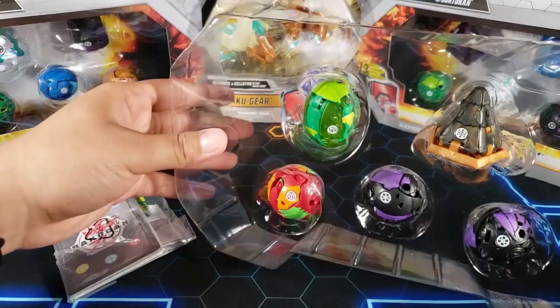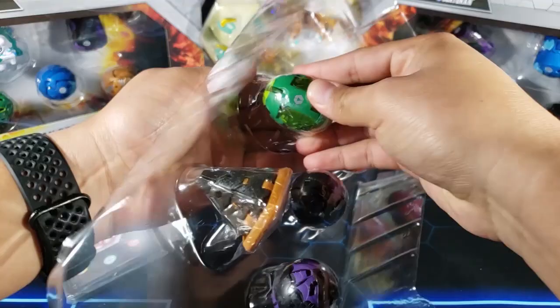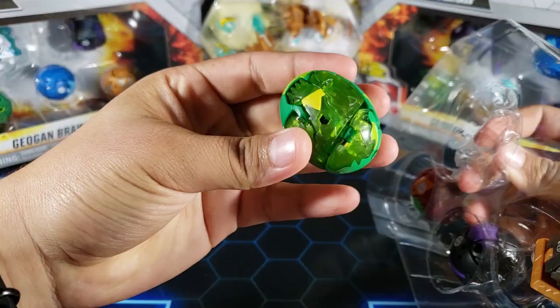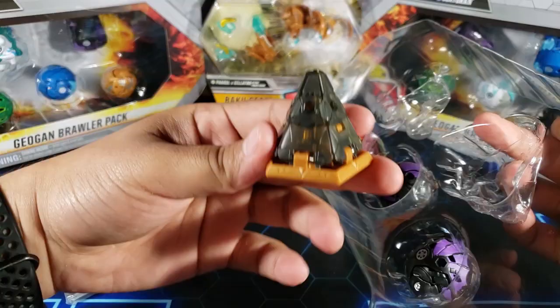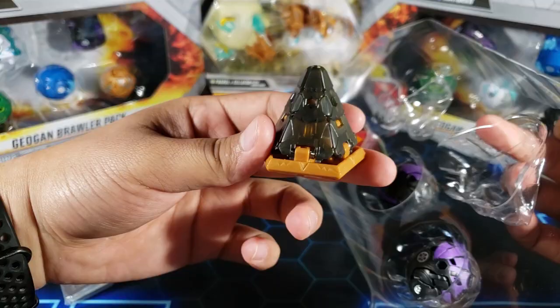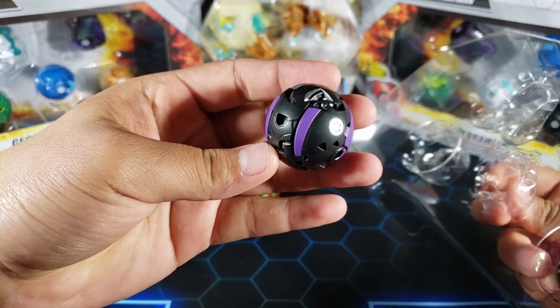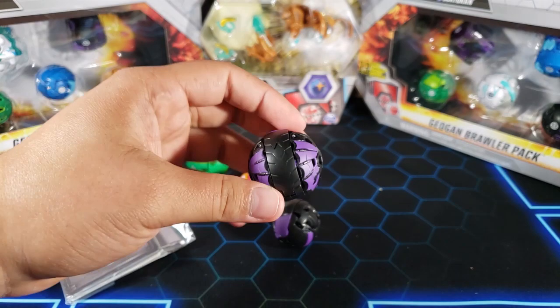The first one is Mutasect, the Ventis one. I actually opened up one of these brawler packs already, so if you didn't check that video out make sure you go back. Here is Mutasect, here we have Stardox, I think this is Falcron, this might be Feneca, and then we have Dragonoid for the last one.